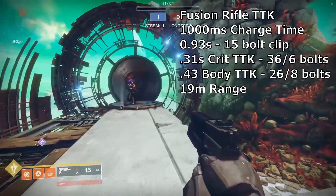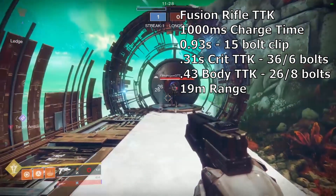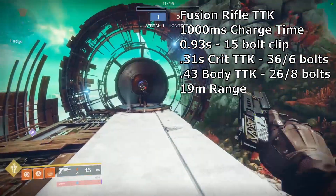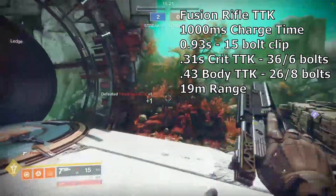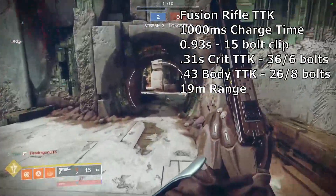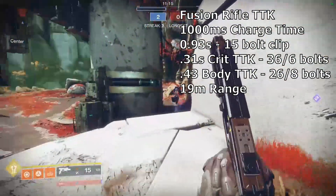With that 100 recoil, the shots will go exactly where you want them to go, so you don't have to factor in as much RNG as a regular fusion rifle. According to Aztecross, in his video linked below, the TTK to unload the entire clip in fusion rifle mode is 0.93 seconds.